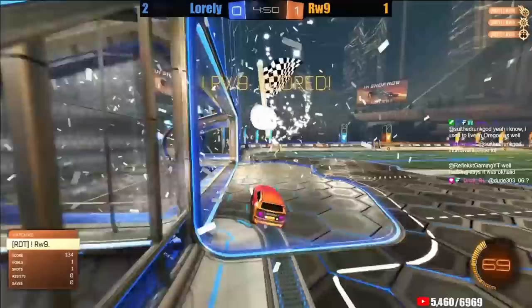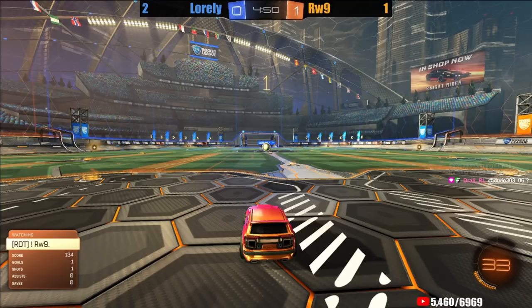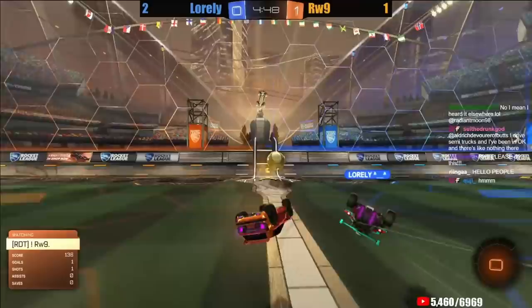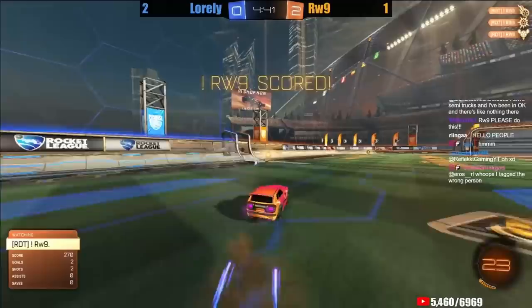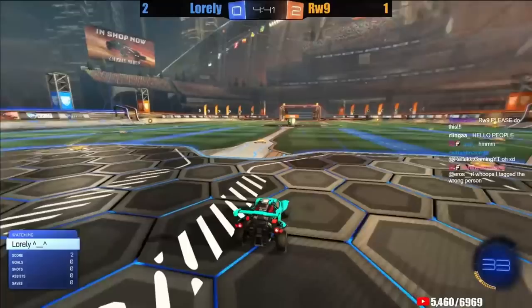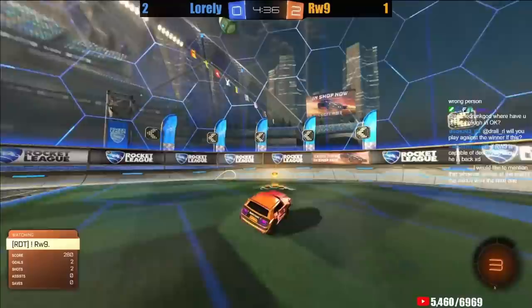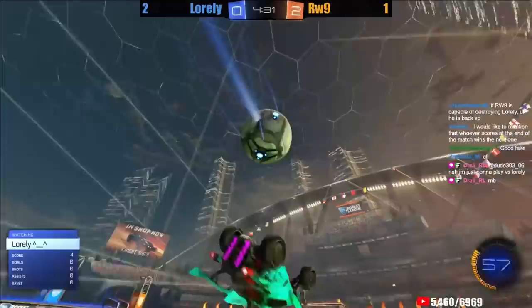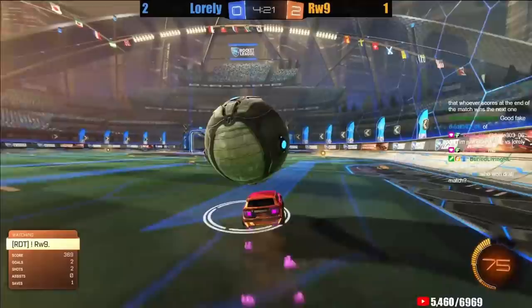Rawass — wall to air dribble, flip reset, wavedash, Rawass! He can do it everywhere. 7-3. This is an interesting defense from Loralee — he was thinking about going off the ceiling and then just lost control of his car. You see a lot of players drive on the ceiling for a second, then turn around and come right back down as a way to fake a high challenge. Loralee just went a little too far to the point where his wheels came off the ceiling and he was floundering from then on.